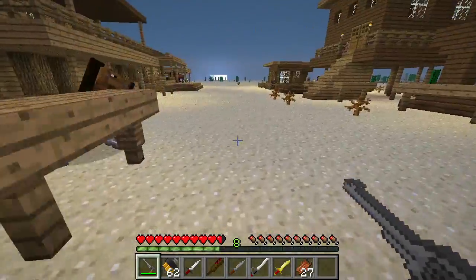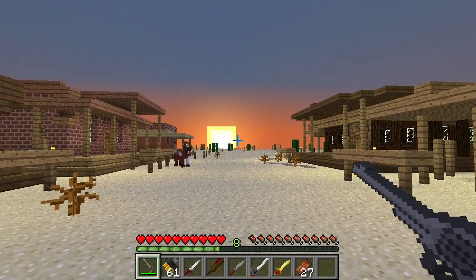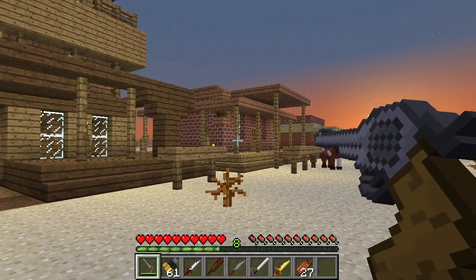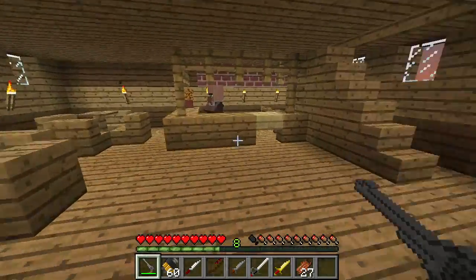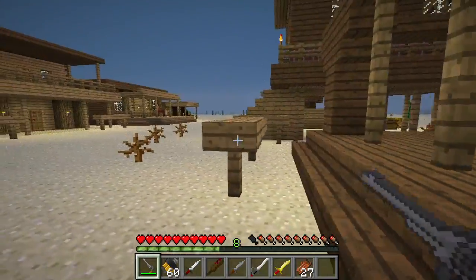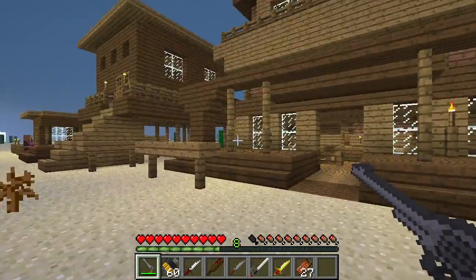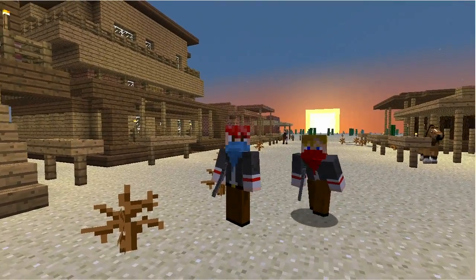So with a resource pack, what you can expect is that item descriptions are changed, sounds can now be changed — music discs, mobs, and everything. It's like a mixture of a texture pack and a sound pack and a little bit more included. I hope that you enjoyed this fun little resource pack — we even changed our skins for the occasion.